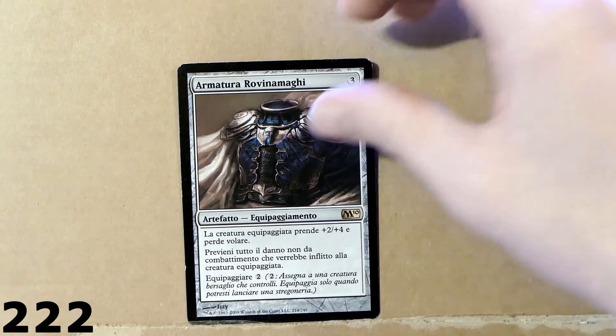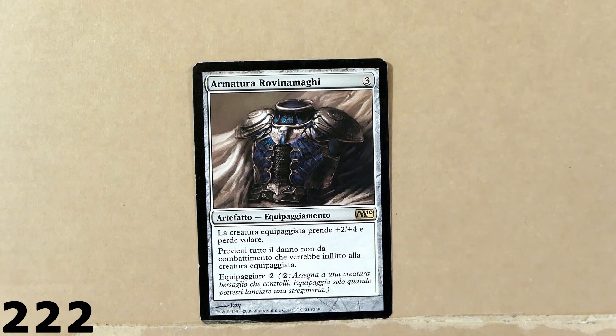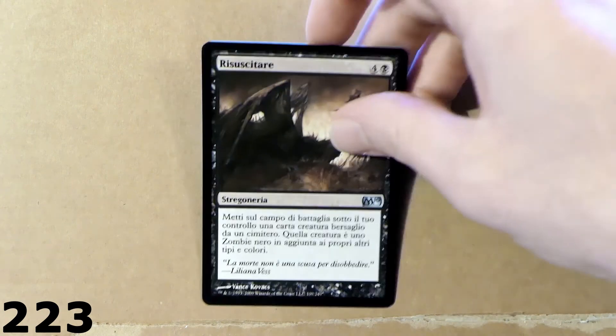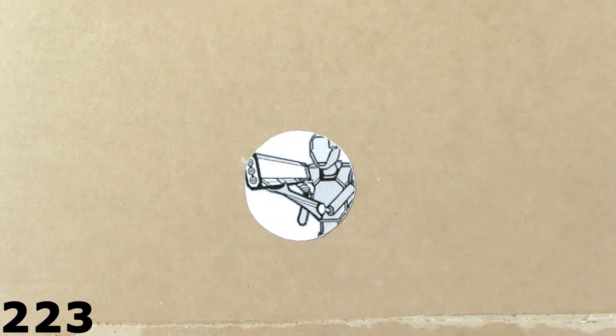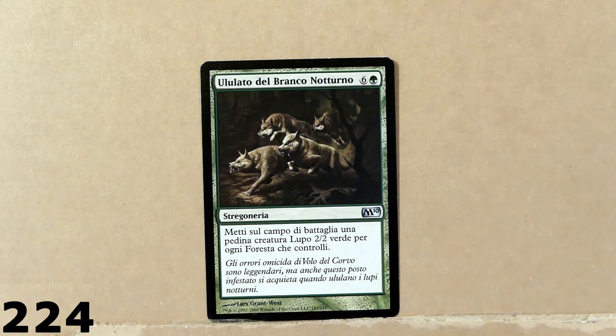This is an artifact equipment card. For 3 mana, you can equip for 2. The creature gets plus 2, plus 4 and loses flying. Then we've got Resurrect, maybe — or Resuscitate.